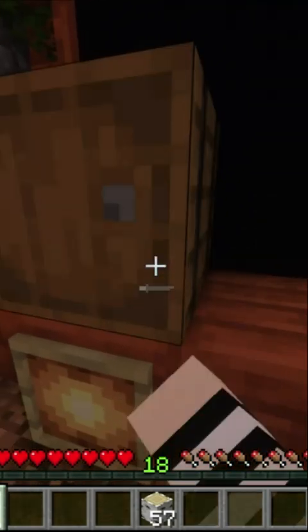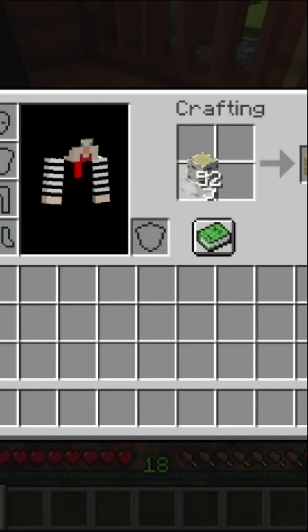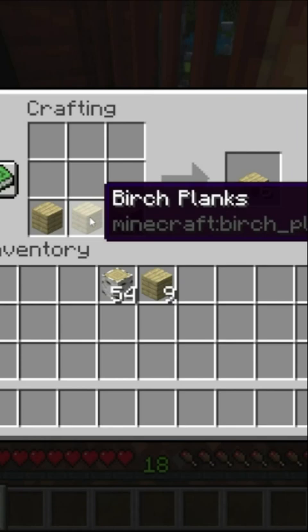To craft a barrel, first go into your inventory and get 12 planks. It can be made out of any type of wood. Then go into the 3x3 crafting menu inside of a crafting table and make 6 slabs. How you do that is by getting 3 planks, making it 3 wide and 1 tall, and by doing that you can get 6 slabs.